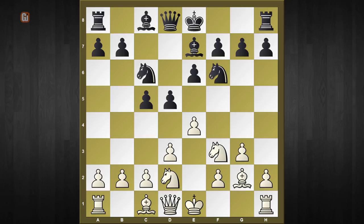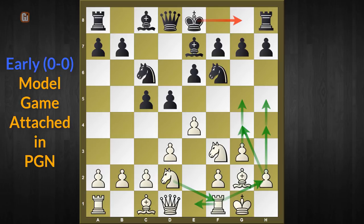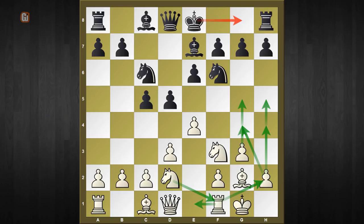White's plan is very obvious — he wants to castle now. If black castles at this point, white has this thematic plan which is very difficult to handle for black. So what most good black players do is they do not commit to castling instantly, and rather develop the rest of their army first, then castle at the right moment.